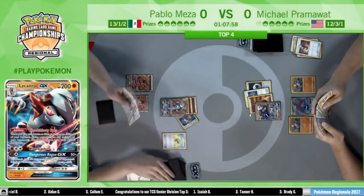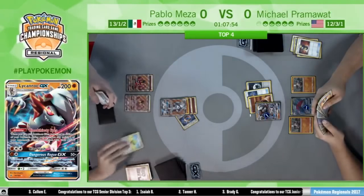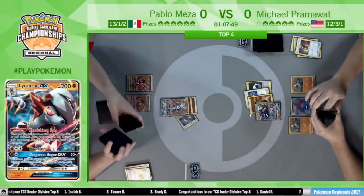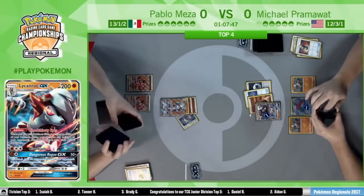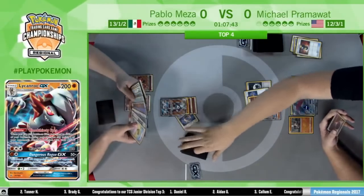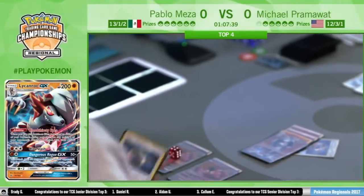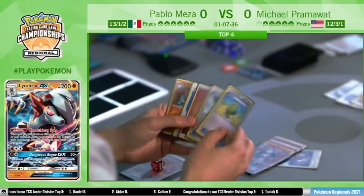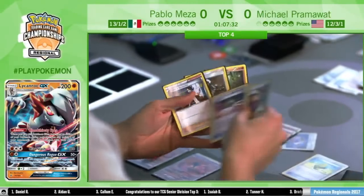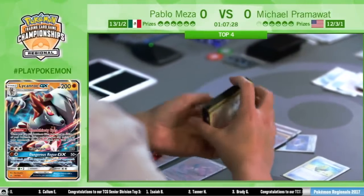There's another Max Elixir — does he hit the fighting? He does. Charging up another Buzzwole on the bench. Being able to attach multiple energy a turn via Max Elixir, or just generally having multiple energy on the board, is really strong for him. He has two on the active and one on each of the benched, so he is fully set up as far as energy goes, although he does miss that last one.